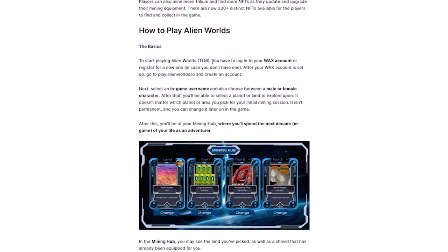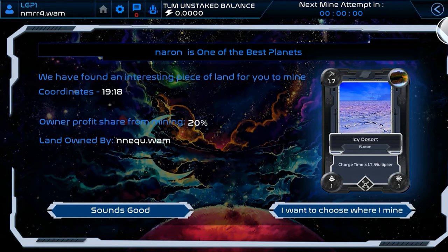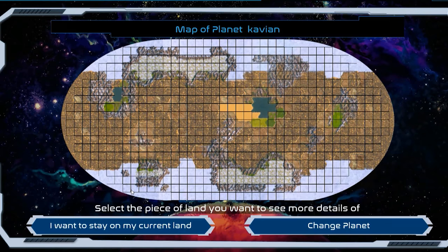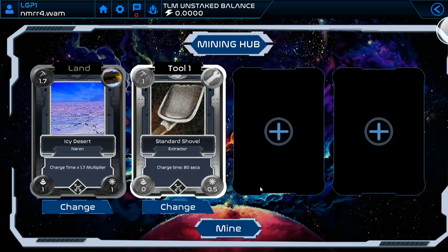If this sounds interesting, you're probably curious about the basic steps of playing Alien Worlds. To start, you have to register and set up your character. There is one interesting element where you'll be able to select a planet or land to explore, and you can change the planet later on in the game. After this you'll be at your mining hub, where you'll spend the next in-game decade of your life as an adventurer. At the mining hub you'll see the land you've picked as well as a shovel — and this is where your mining process starts.